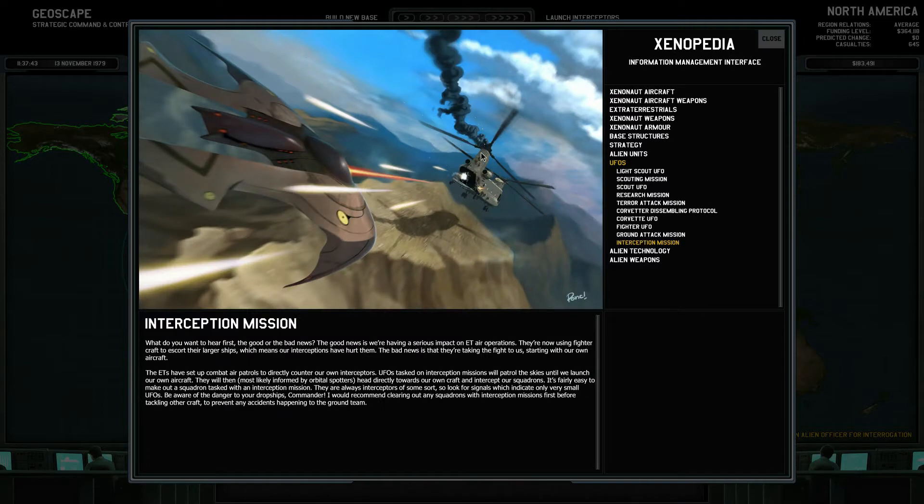An interception mission - that looks pretty cool. What do you want to hear first, the good or the bad news? The good news is we're having a serious impact on ET air operations. They're now using fighter craft to escort their larger ships, which means our interceptions have hurt them.